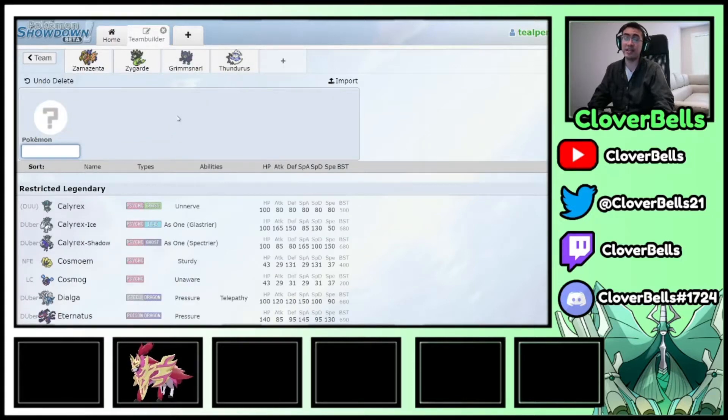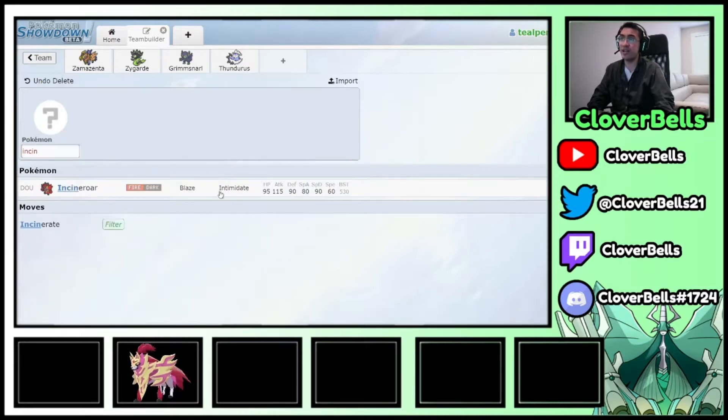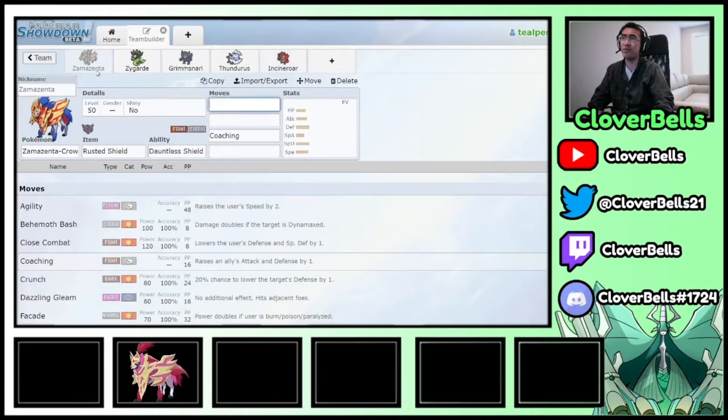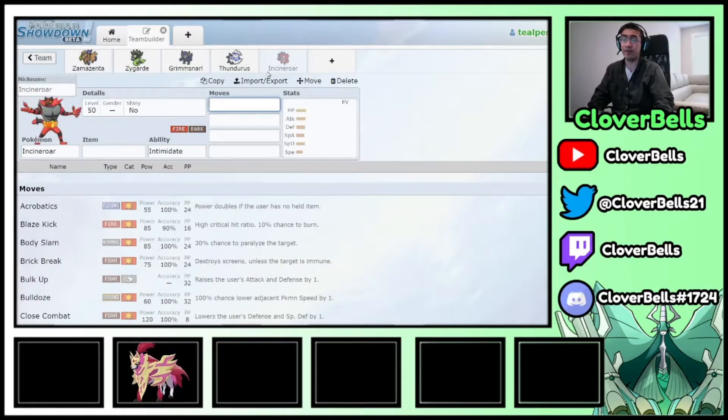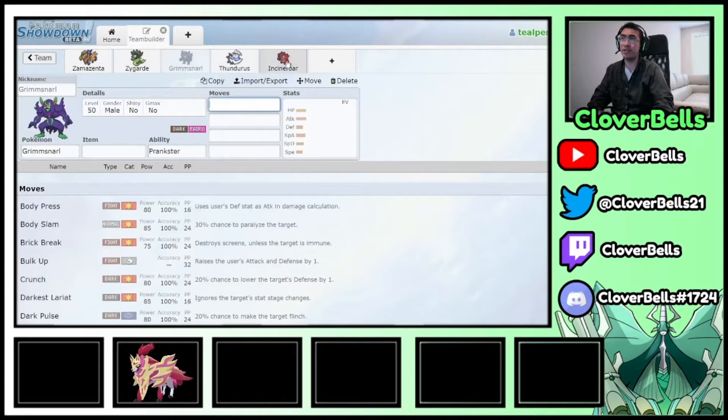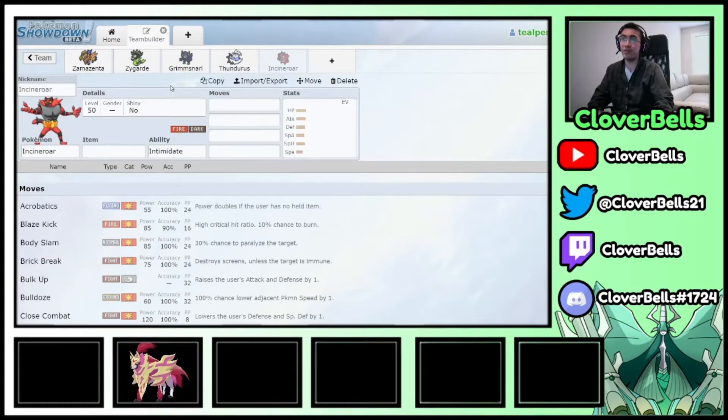You also need your own Intimidate and something against Zacian — Incineroar handles that as a strong Fire type. Incineroar can also become a good offensive option with Coaching, giving it plus one Attack and plus one Defense. So you have three strong physical attackers with some support mons that can become offensive after Coaching boosts.